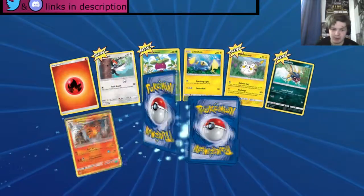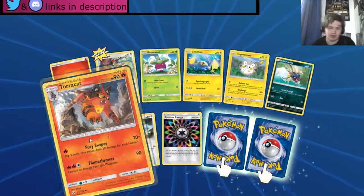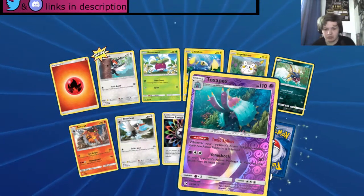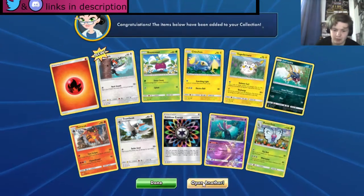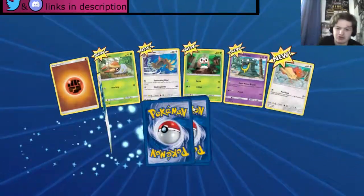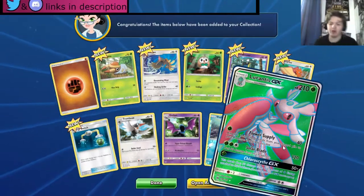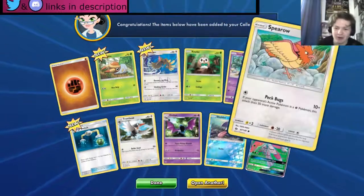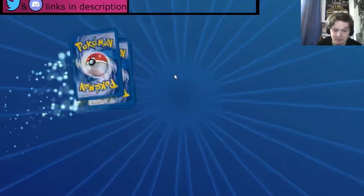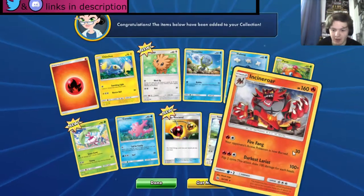Opening Sun and Moon packs: fire energy, Pikachu, Chinchou, Carvanha, Toucannon, Togedemaru, rainbow energy. Going for all the holo stuff in the last two cards — Clampearl and an Alolan Ninetales GX. Wow, two packs in and we've already got our first GX. We also got a Yungoose and an Incineroar — not bad.